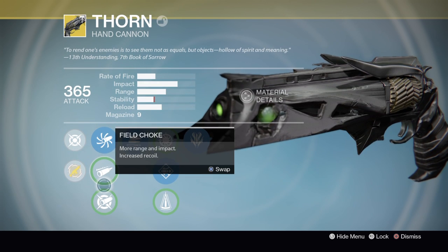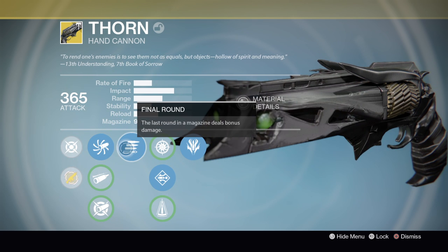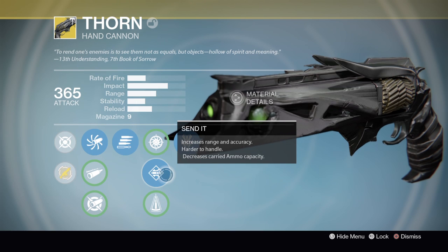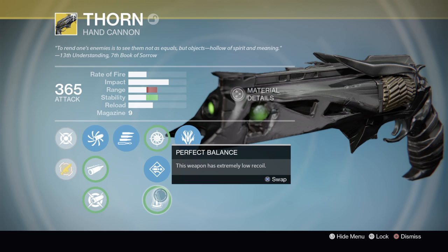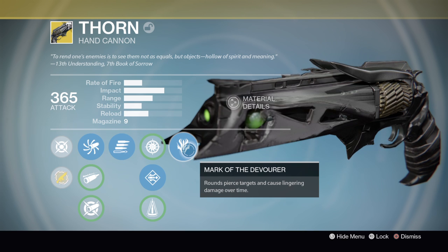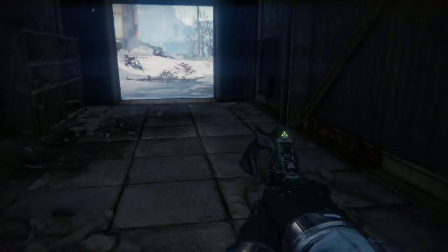These are the ballistics you can have on it. It does kinetic damage, of course. It has Final Round, and then Snapshot — Send It, which gives increased range and accuracy but has less ammo — and Perfect Balance, which I'm not really the biggest fan of. And then Mark of the Devourer: rounds pierce targets and cause lingering damage over time, just like Year 1 Thorn.